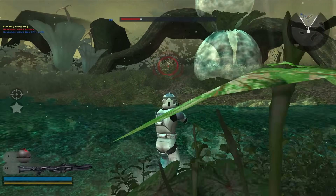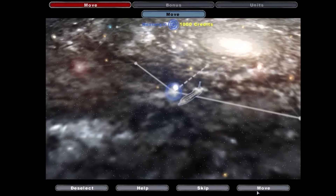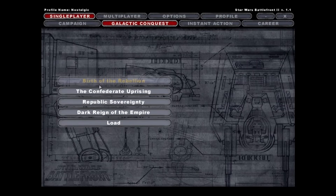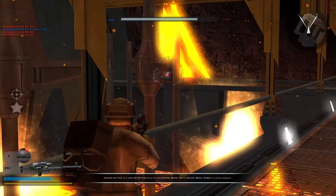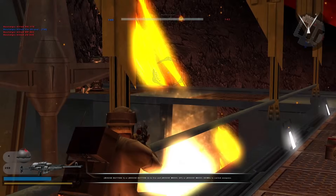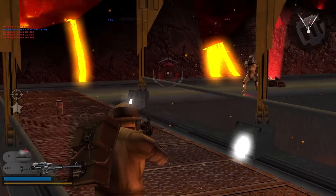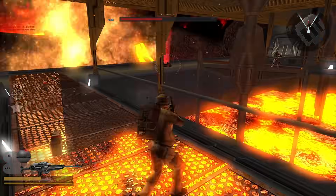The other game modes return too — Instant Action and Galactic Conquest make a return and have been improved. Galactic Conquest has four different scenarios: Birth of the Rebellion, Republic Sovereignty, Dark Reign of the Empire, and Confederate Uprising. The only one that actually follows canon is Birth of the Rebellion. I don't really play this game mode a whole lot — I've heard it's really fun, but I just don't play it near enough.